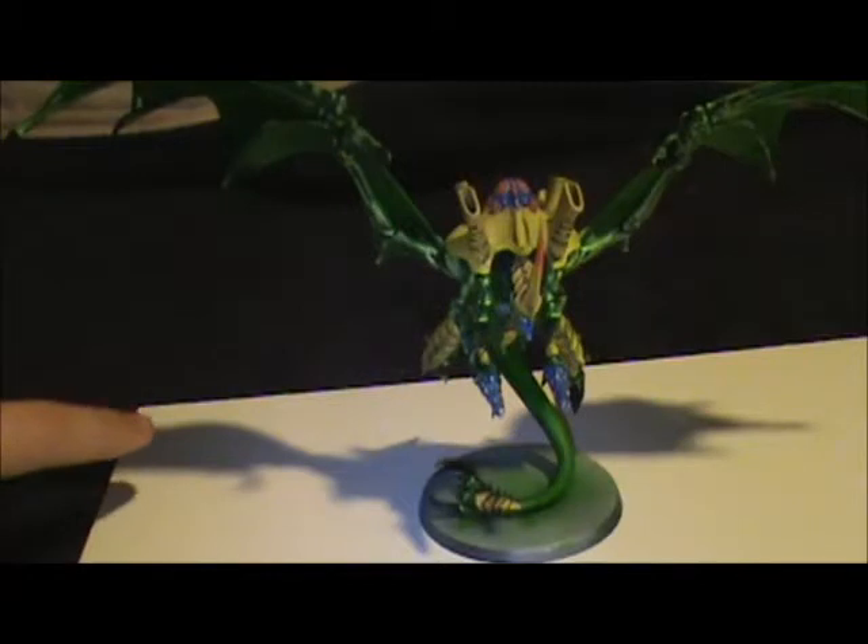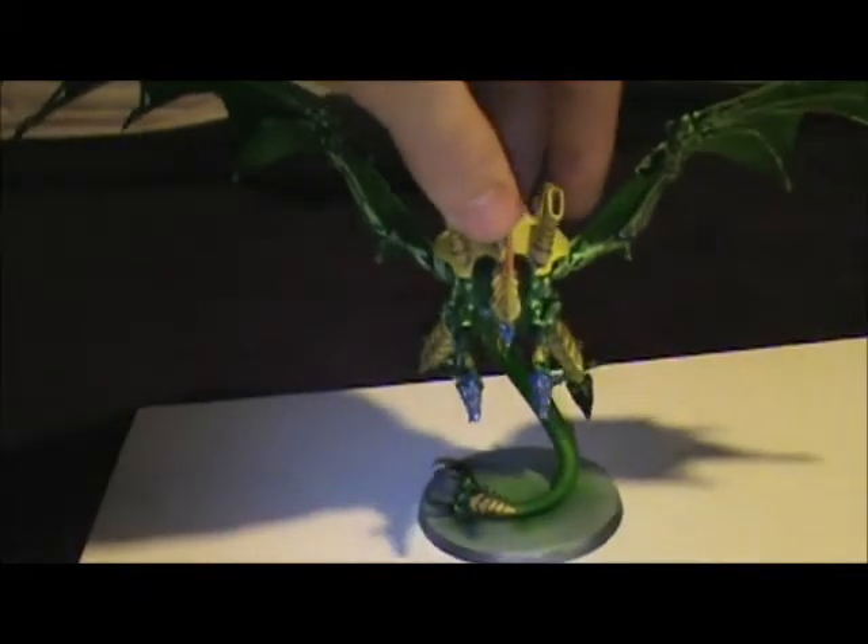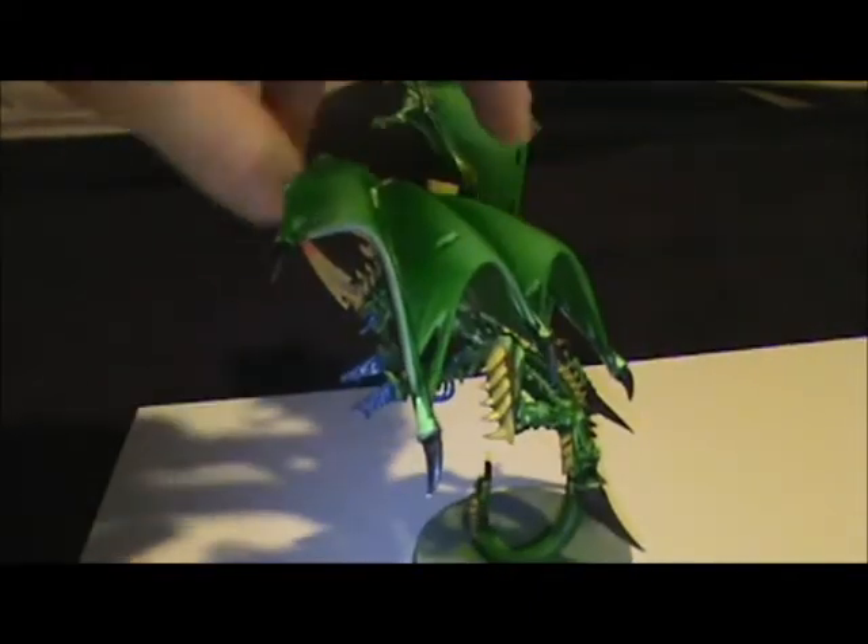Well, right here — I put him near the table edge, and you can say he's swooping at the beginning of your movement phase. Flying monstrous creatures get to make a 90 degree turn, and then you can fly him right off the table, into ongoing reserve.